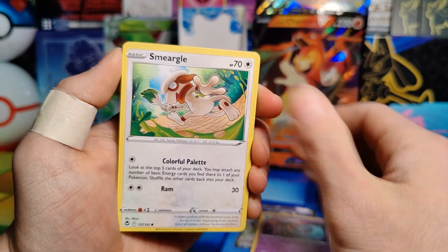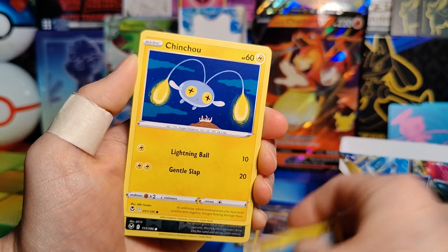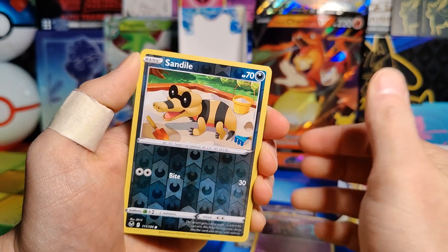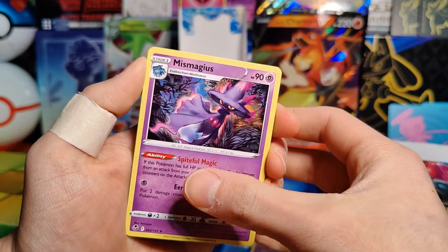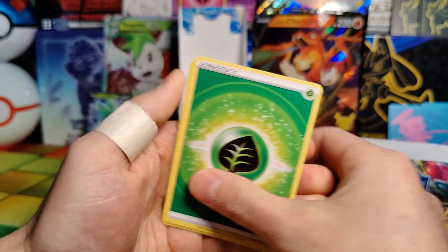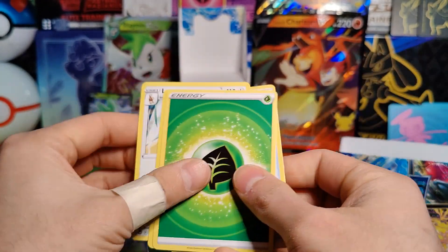Pack four: Ferroseed, Smeargle, Espurr, Joltik, Chinchou, Reverse Holo Sandile, a Rare Mismagius. So nothing there. Energy, a Trainer card, Lopunny, and another Trainer card.